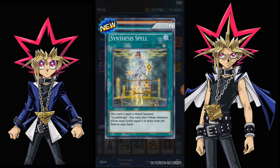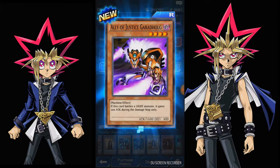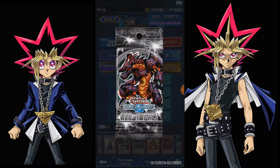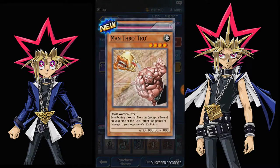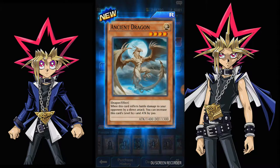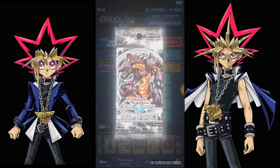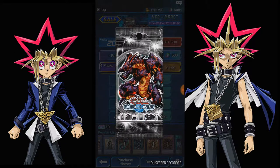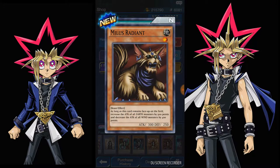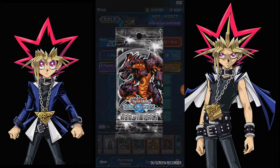Got a Synthesis Spell — that's for a ritual summon — White Dragon Ritual, and Ally of Justice Guard. Only a single Karibos this time. I'm hoping to at least get two Ultra Rares out of this. Ancient Dragon, and then a Fusion Weapon — but that's for high level monsters.